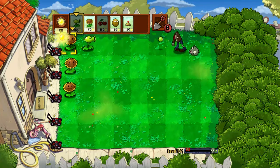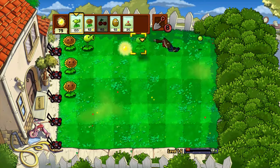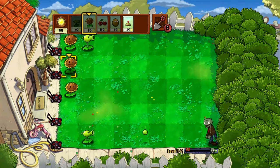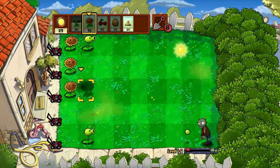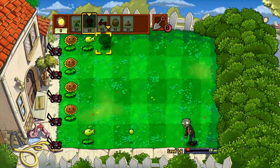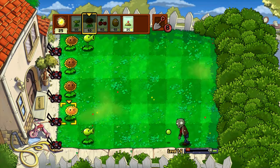I'm gonna need a pea shooter there because there is a zombie right there. The next things I'll show you are the potato mine, then the walnut, and then the cherry bomb.